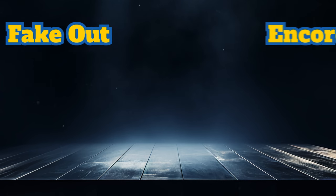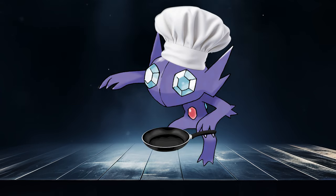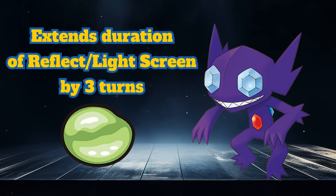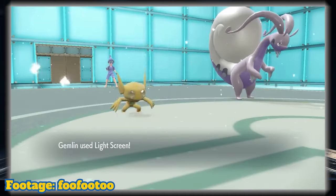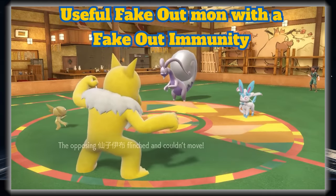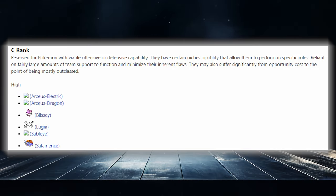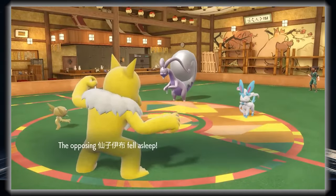Sableye has access to Fake Out, Encore, Will-O-Wisp, and Gravity, which offer some enticing options over Murkrow. It has better defensive stats but lacks the ability to hold Eviolite. This does open it up to run items like Light Clay for dual screen sets, making the team bulkier as a whole. It can also use Foul Play for damage, set up Prankster weather, and cause shenanigans that disrupt the opponent's game plan. It can be used as support in many single tiers as well, notably Gen 5 Ubers — definitely a good support option that offers something different than the previously mentioned Pokemon.